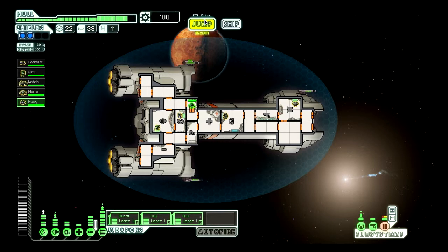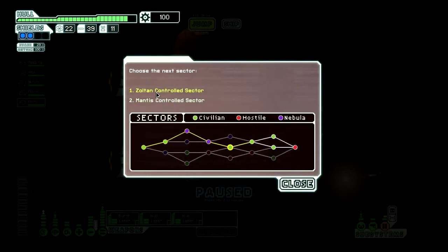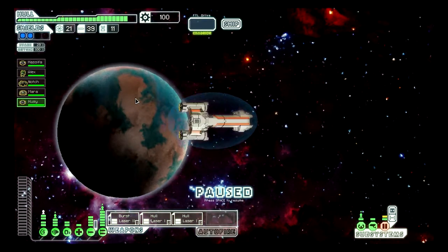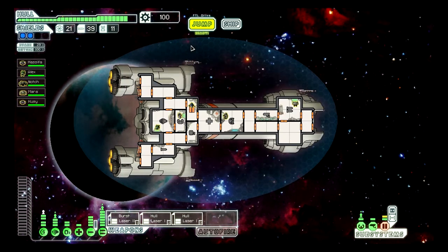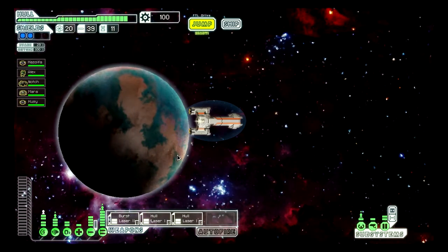A few points of hull damage, nothing major. Next sector, please. Yeah, definitely go into the Zoltan sector. We're good to go. Stores everywhere — if I see drone control, I'm taking it.